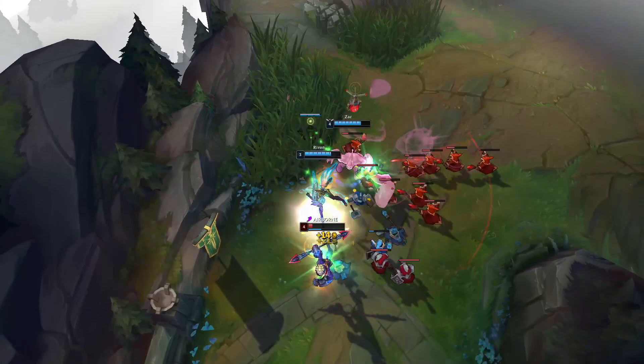For the skill order of Riven, you always want to max Q, then W, then E. Maxing W secondary gives you more wave clear, more damage, and CC, which is perfect for snowballing.